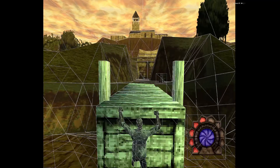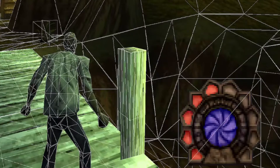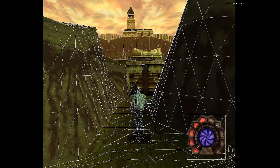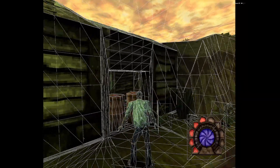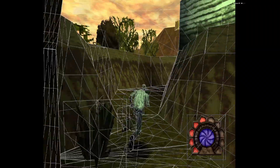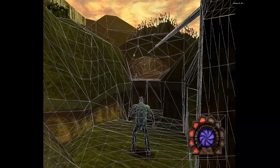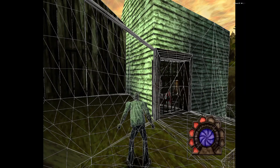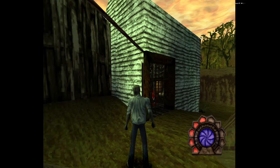The problem here, as you can probably tell, is we're going from one quad to 16. Considering that one of these things has four sides, we're going from four vertices to 64. That is not good. Every frame this game is trying to render, on average, around 2000 polygons — which is Crash Bandicoot levels — except this isn't Crash Bandicoot, nor is the engine optimized enough to render so many polygons per frame.